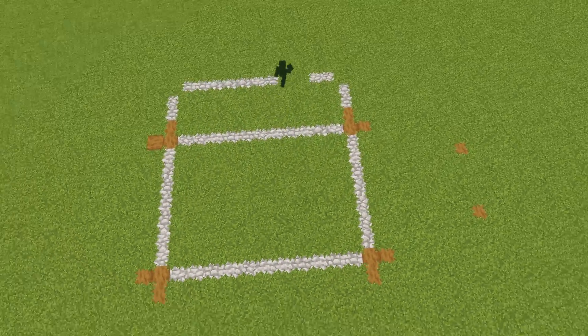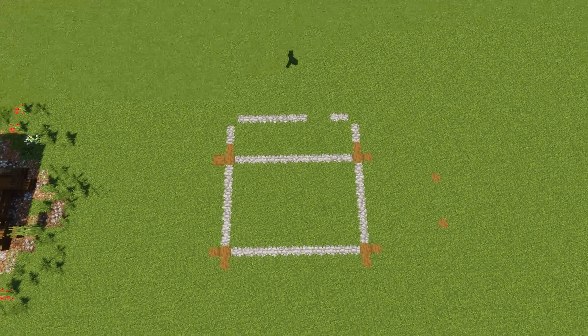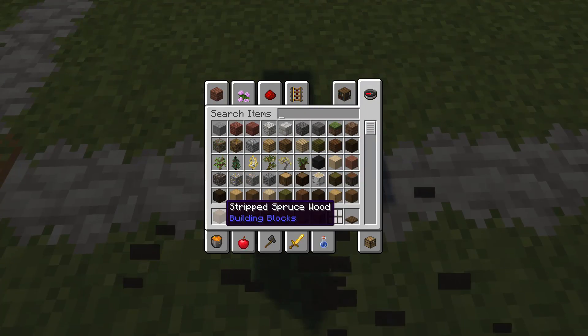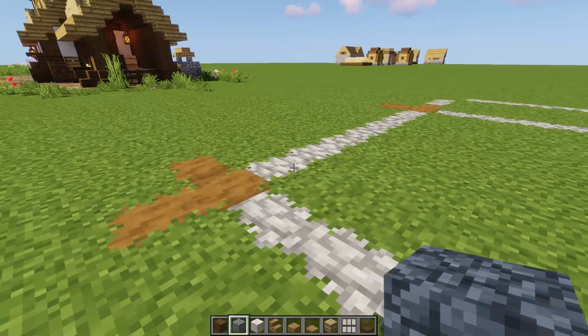Let me count out the blocks you're going to need in your hotbar right now: some stripped spruce wood, some cobble, some white terracotta, some oak stuff, some hay bales, some white stained glass, trap doors — and we'll bring a couple of things along the way. Let's start counting and get this going.